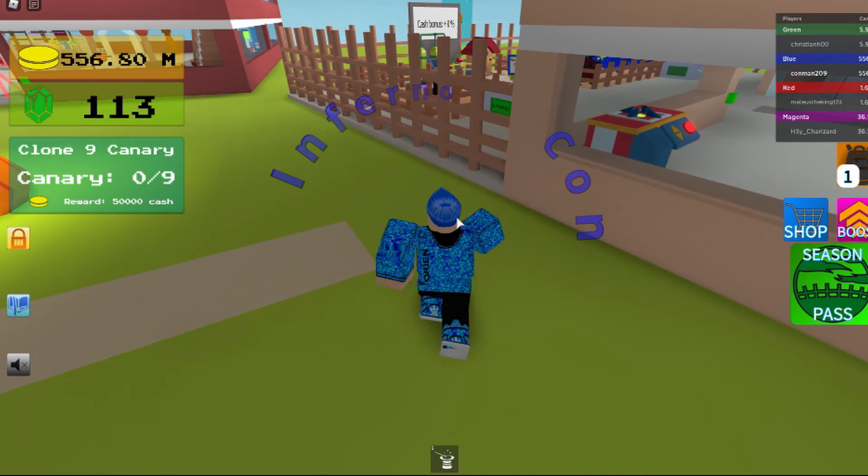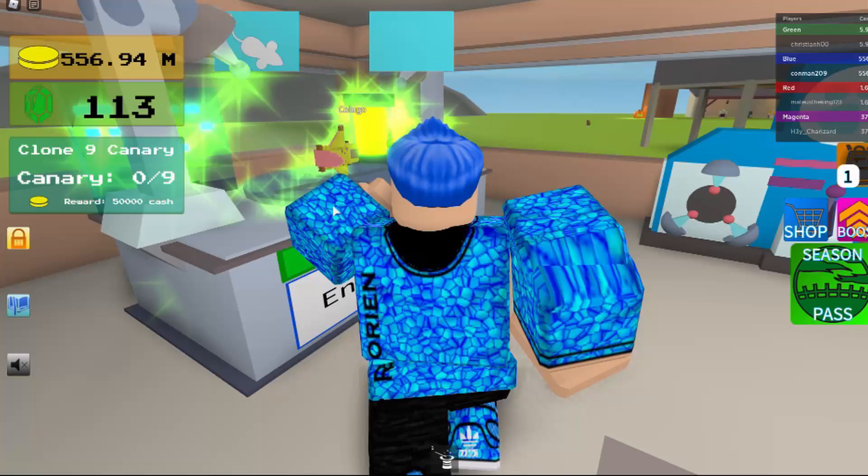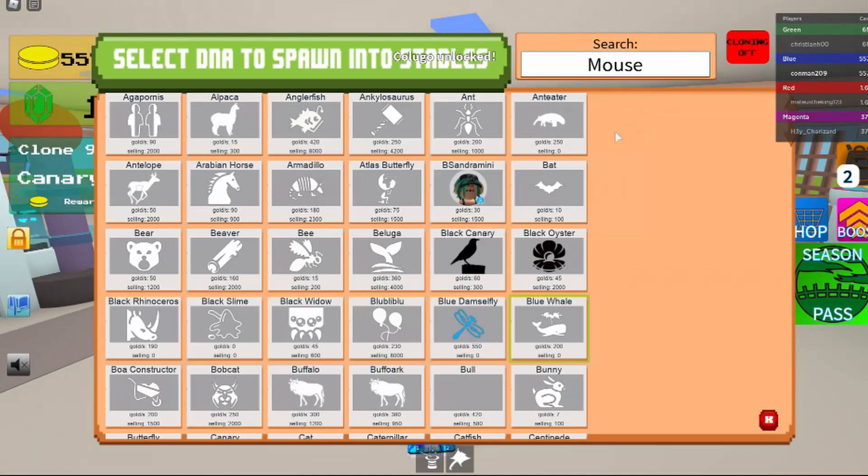Hey guys, today I'm going to be showing you how to get the Kolugo. First, get your cat and mouse, then you put them in the fusion chamber, and that's how you get the Kolugo.